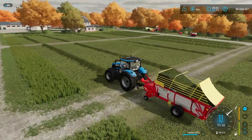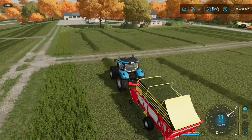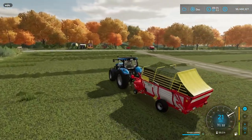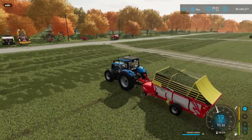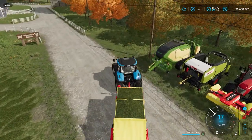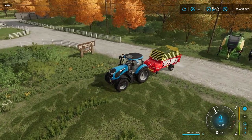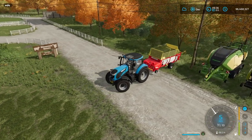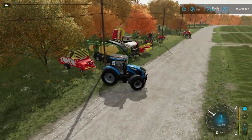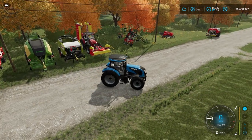I'd recommend keeping the collection wagon full. Mow occasionally, fill it up, take it over to your sheep, feed them, and park it. To me that's the easiest way to deal with sheep. Shown the baler method too, but honestly stick with the collection wagon for sheep — no forks, no trailer for bales, no fuss. In real life the grass would ferment if stored loose, but in the game it doesn't. So now, last but not least, we're going to look at making silage.